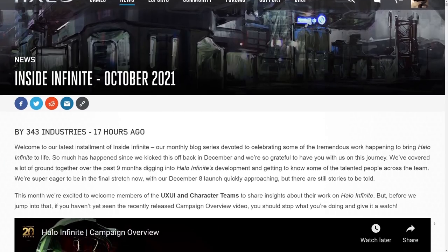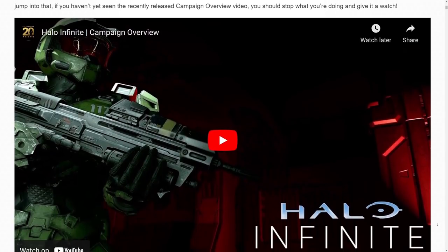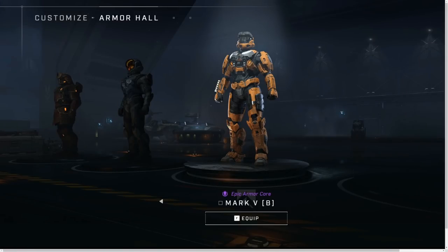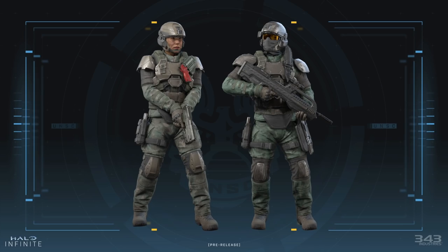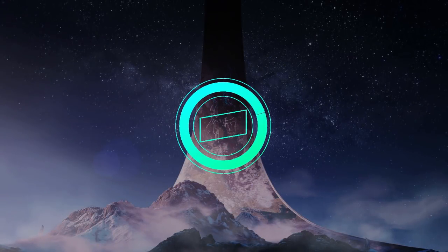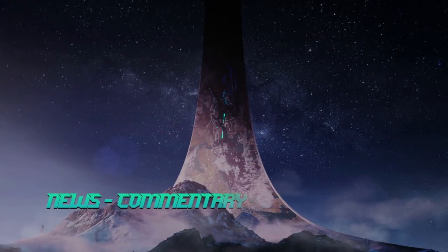We just had an absolutely massive blog update for Halo Infinite this month for October, and this blog update goes into a lot about the campaign, a little bit into customization and HUD elements, how you'll be able to organize your armor sets. Our favorite broody boy gets a makeover, and does this image reveal the classic Magnum returning to Halo? Stay tuned throughout the whole video to understand all the details.